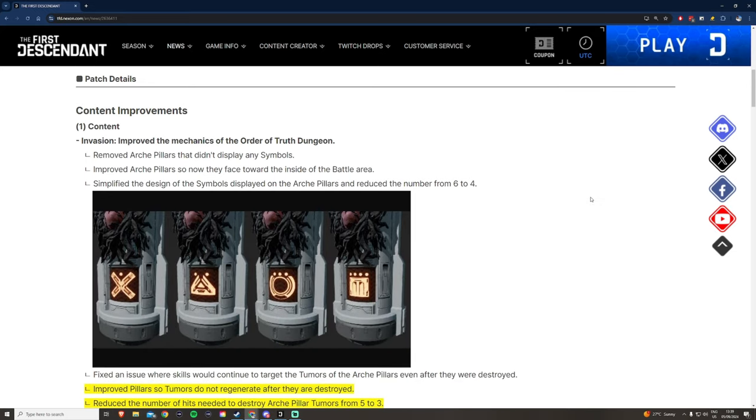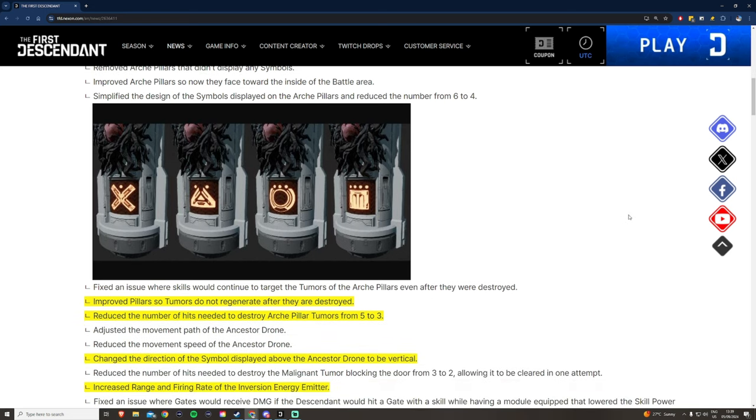Let's talk about Order of Truth — the dungeon with the tumors, the one that has been a pain in the butt for everyone including me sometimes. They made some significant changes here. They changed the symbols so all the symbols are going to be fewer and easier to recognize. They also rotated the pillars to always face inwards and removed the empty pillars, making it way easier to clear them out.